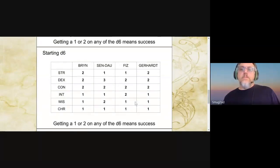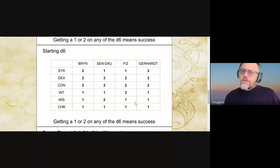So how does this look when you play it out? If they start the game, some of their checks are 2d6, such as Brynn's strength, dexterity, and constitution, which actually matches Gerhardt — they're both fighters. Or Sindow, his highest one is dexterity, because he does have a thief skill and he has a high dexterity, which would be 3d6. And he has constitution and wisdom. And Fizz being the mage — dexterity, constitution, intelligence.